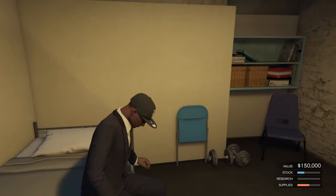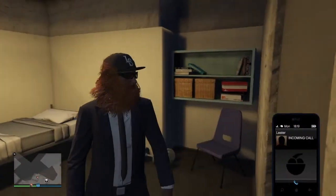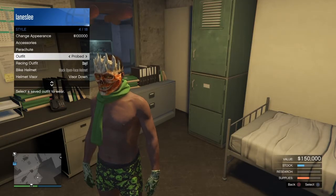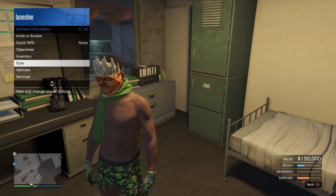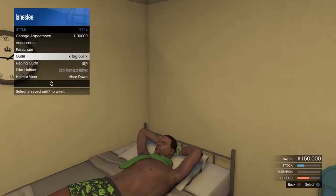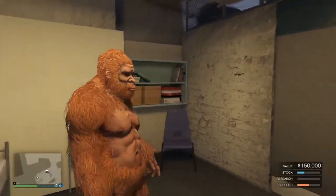All you need to do is lay down in a bed and change your outfit while you're either wearing the Sasquatch outfit or switching to it, and it'll produce these weird combinations. Also look up the telescope mask glitch for even crazier combinations.